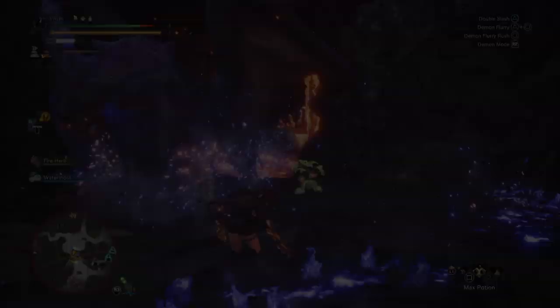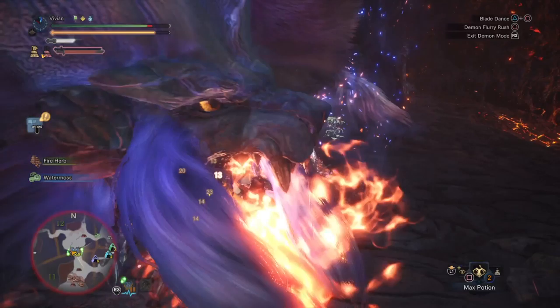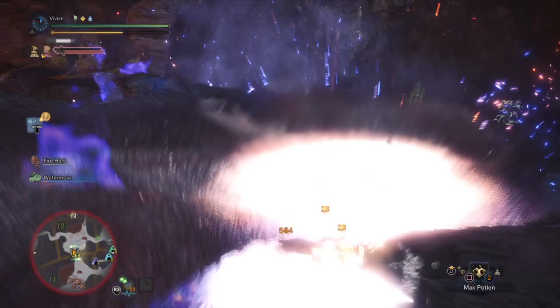Finally, we have Dual Blades. The short range forces you to hug her body, which as we mentioned earlier is the safest place to be. Sheer mobility makes it easier to dance around Luna. However, Dual Blades don't deal much damage until the trip happens and you can access her wings. Alright, that should arm you with everything you need to know to farm Luna efficiently. Let us know in the comments if this helped or if we missed anything.